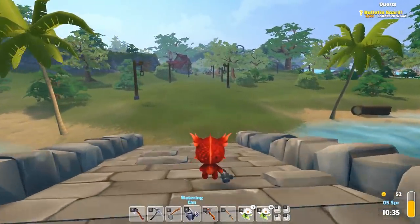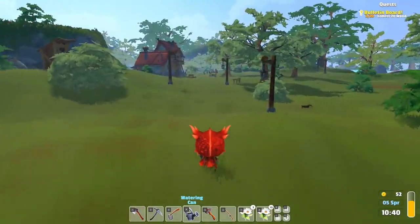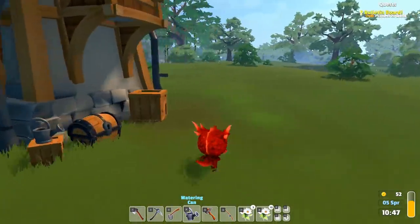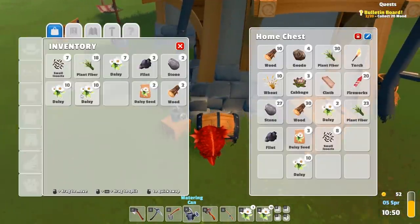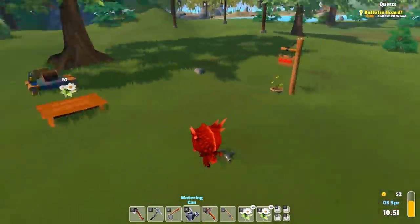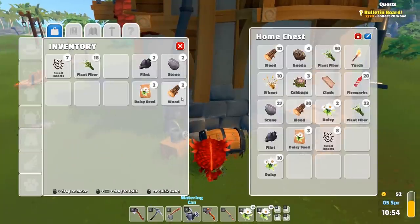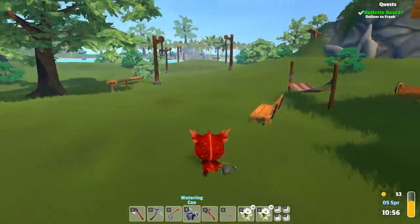Bulletin board — click, 20 wood. I feel like a bulletin board is gonna be super handy, very Stardew Valley-esque. Let's throw these on here — like so. We have plenty of them. 30 wood — look at that, we're good to go. Deliver to Frank, perfect.